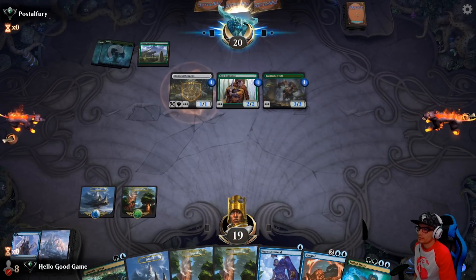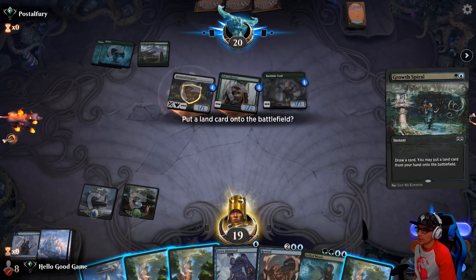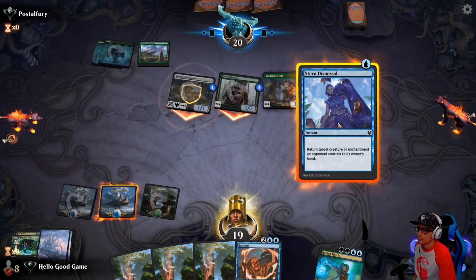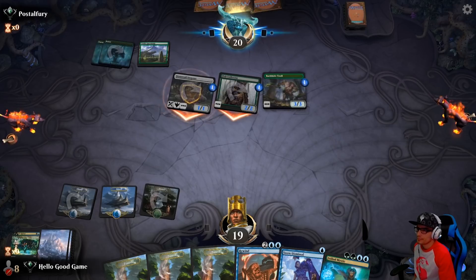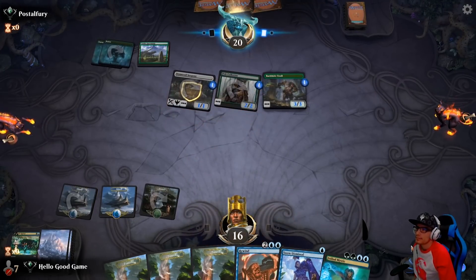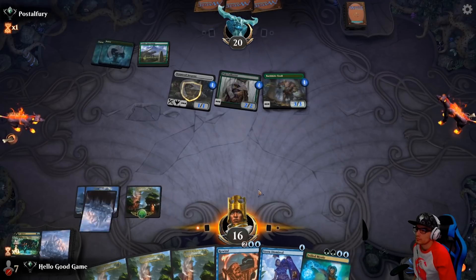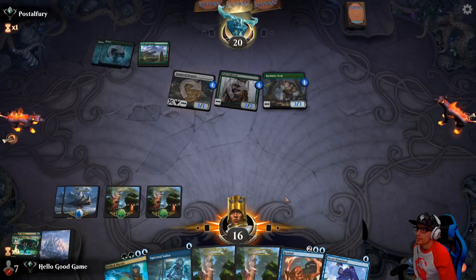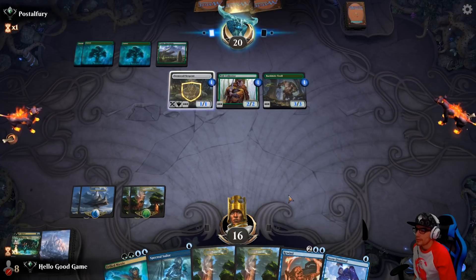It's a big hit. Monogreen's tough. More land. Let's just replay it, take it. I'd rather use our dismissal on a big baddie like a Questing Beast. More right now would be better. Having a Sailor in pocket if we don't Mystic is nice. But even if we do, we have to trade with the Barkhide Troll. Or maybe we trade with the Serpent first — well, no, it has protection from multicolored. We can't do that.